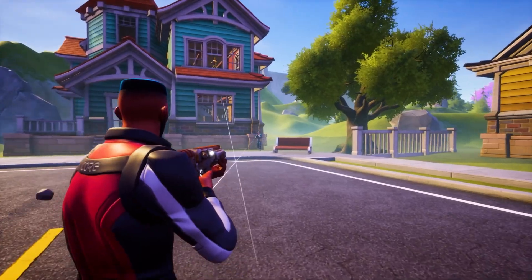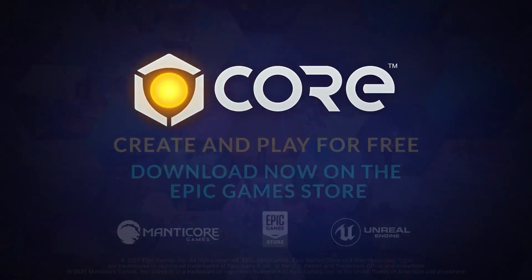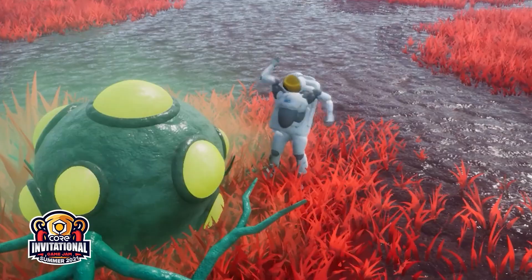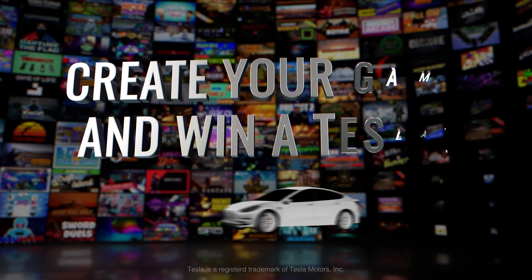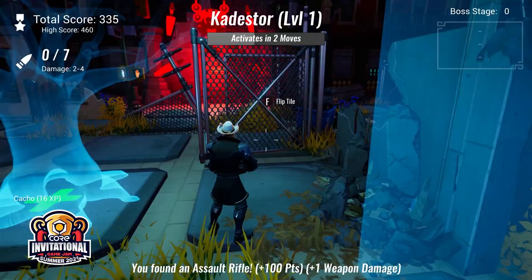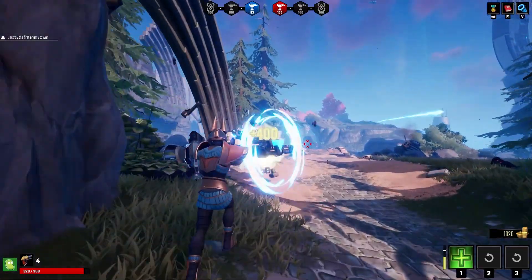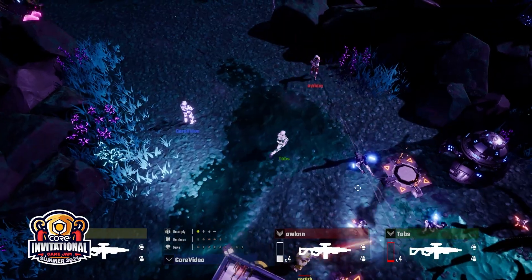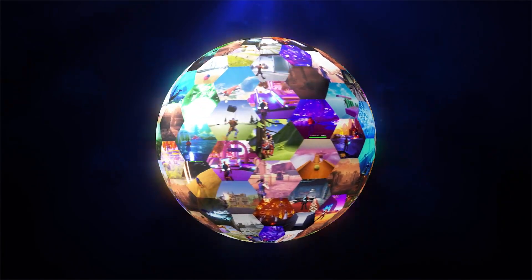Core also has an industry-leading revenue share for UGC platforms of 50%, and with Core's new Perks program you can make money from the games you create. Core is hosting the Core Invitational 2.0 from August 12th to September 13th, where talented creators can compete for $140,000 in prizes including a Tesla Model 3. All creators accepted will receive $1,000 just for participating. Only 50 creator applications will be accepted and applications close August 1st, so check the description and download Core for free.